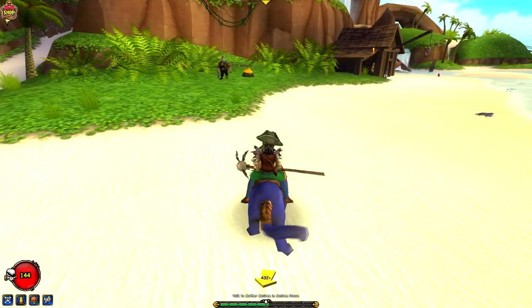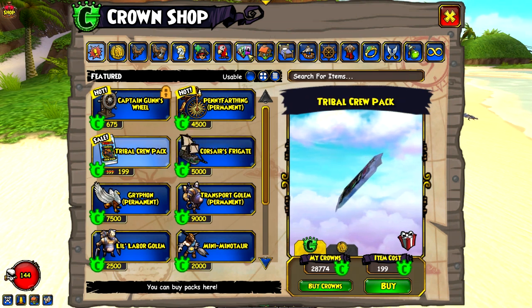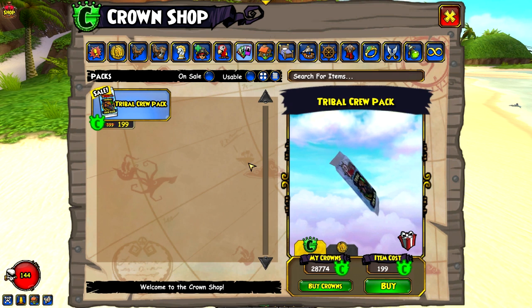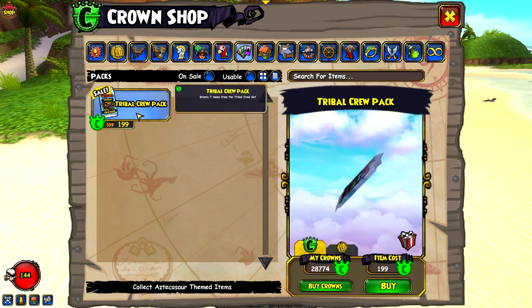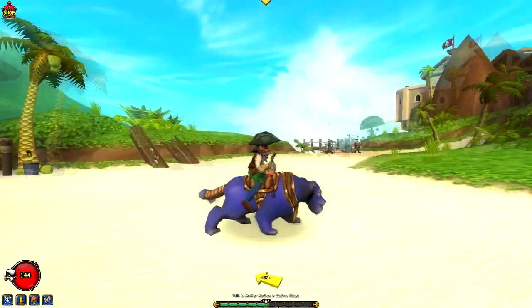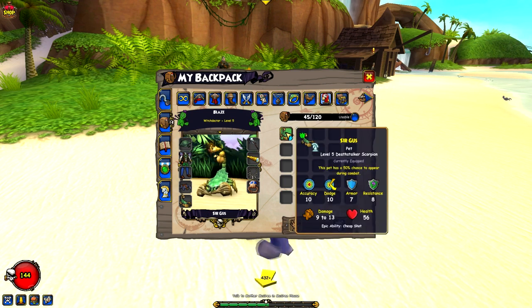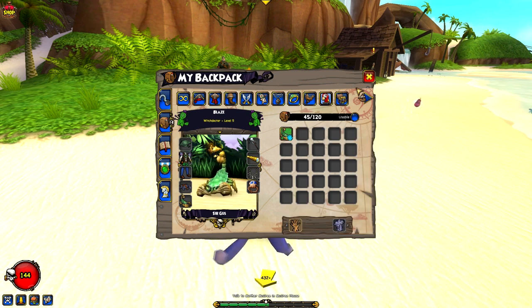It's from the Tribal Crew Pack, which is basically the only pack available on Pirate 101 so far. It turns out this weekend it's 200 crowns less, so I bought a couple of them and got this mount. I also got a pet which I haven't had yet during this walkthrough — it's a scorpion, and it has a chance to join me in combat.